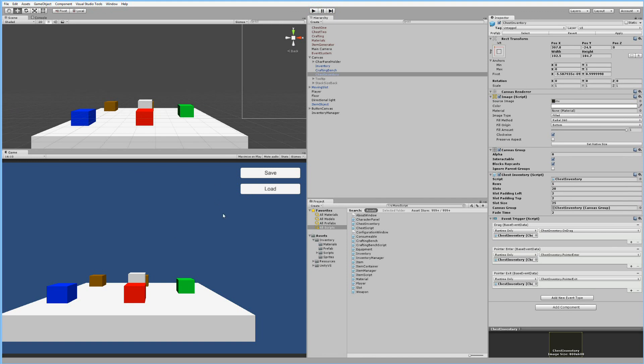So that was the explanation of what we're going to do and a little about how we're going to do it. Now we can start looking at the code and the things we need to set up.